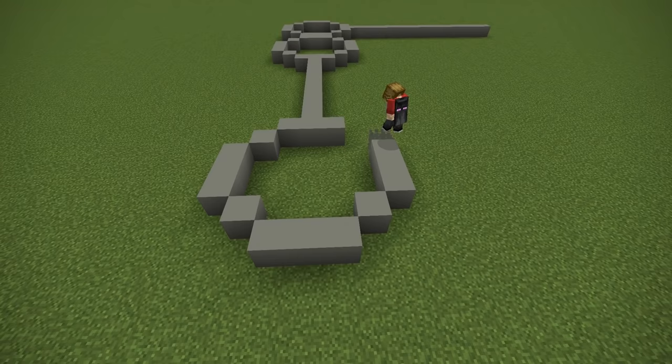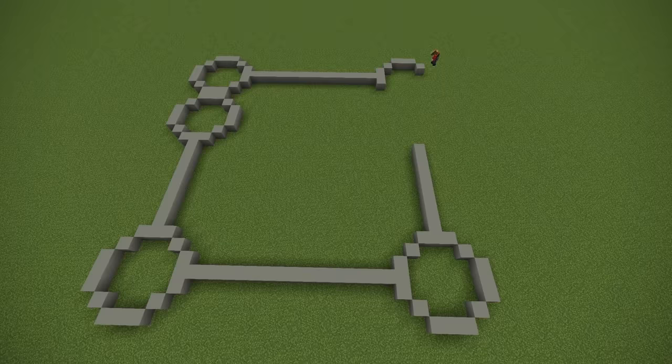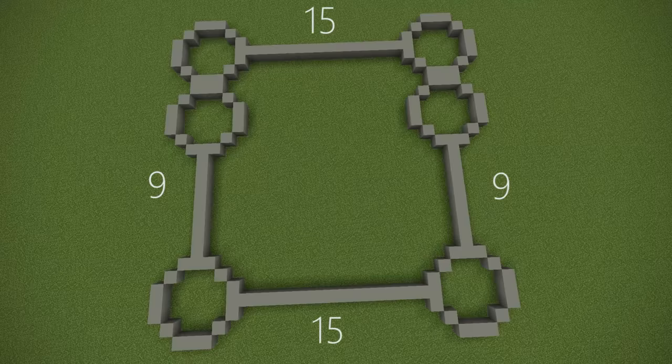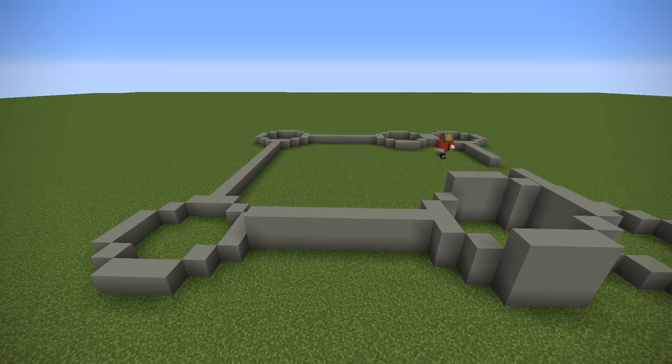We want to continue making our base layer so that it is a full rectangle, making sure that there's a tower in each corner. You may be wondering why we have two towers next to each other — that will become apparent later on. From the aerial view you can see how it all fits together, with dimensions of 15 for the longer sides and 9 for the two smaller sides. It's very important that you go either that size or bigger; I wouldn't go much smaller as you may find it more difficult.